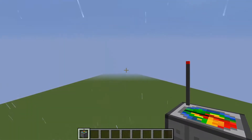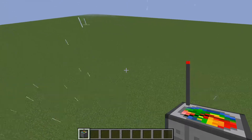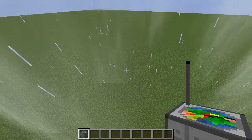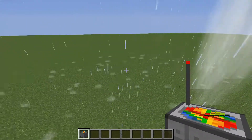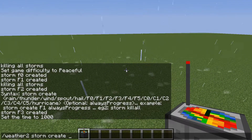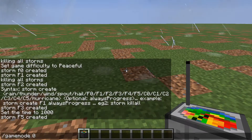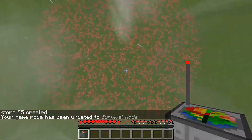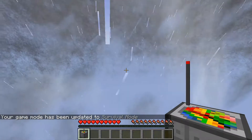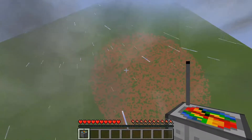The F4 is technically the same as an F3, so I'm going to skip that and show you the F5, because the F5 is massive. You do 'weather storm create f5', then go into creative mode. It can lift you up super high — sometimes you can stay up in the clouds for a really long time, it's a cool experience. You can die though, so be careful.